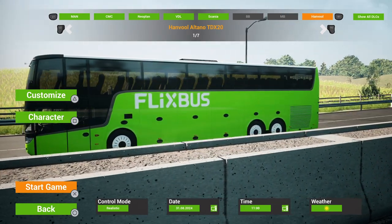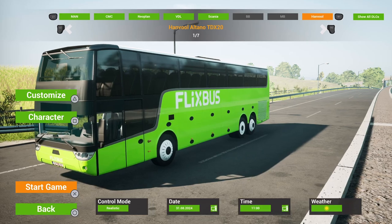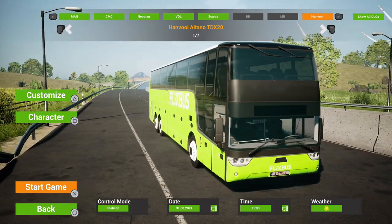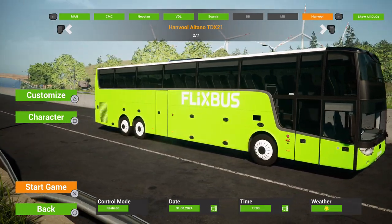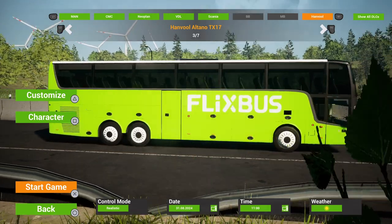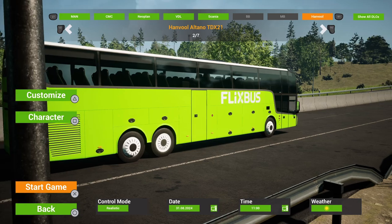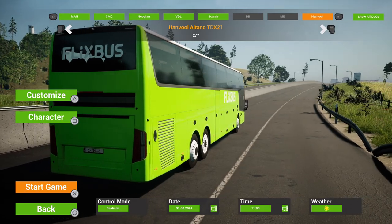They're based on three different models: the Altano TDX, the TX, and you've got the Astra Omega double deckers as well. So this is your first one, the TDX20 - the Altano TDX20. Then you've got the TDX21 which is just a bit bigger, and then a smaller one, the TX17. I think these are more designed for quite long distance trips.